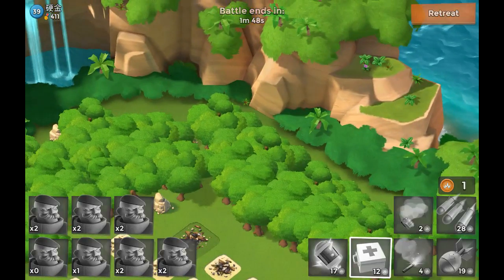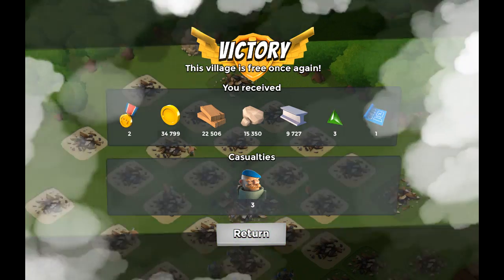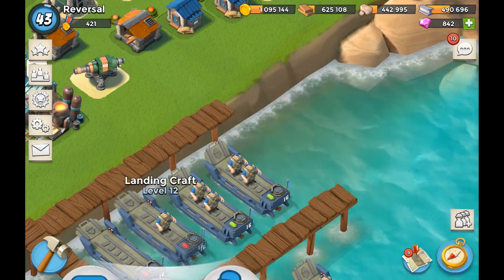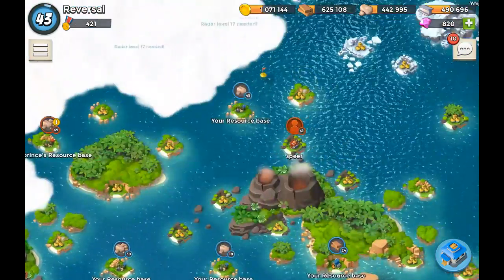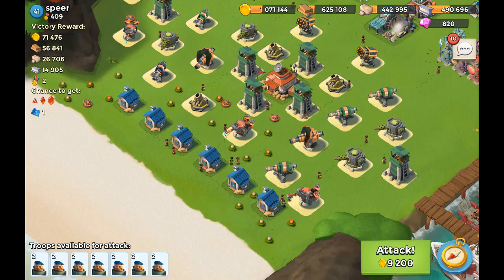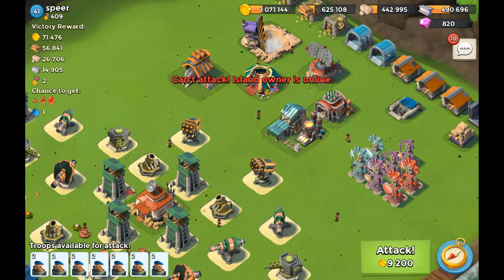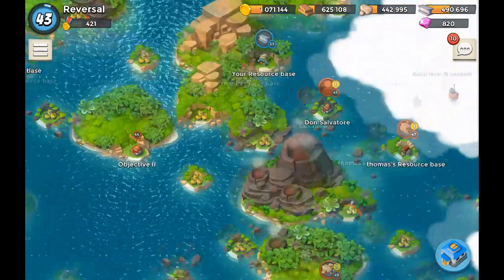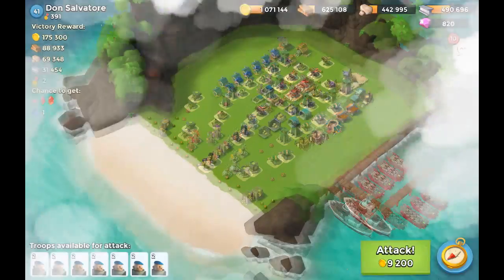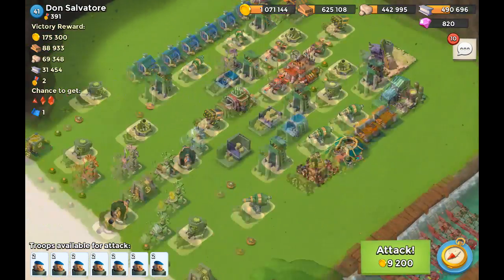Whoa, there were a bunch of buildings in the back! That cannon was still there and I thought I was tripping. Let's do another attack — this was fun! We took out an actual base with just grenadiers, I'm proud. These units are pretty efficient. Level 41 next — all these residences in the front, you think you're secure but you're wrong. Oh, why did you have to be online the moment I was going to attack? Let's go for Don Salvatore — actually, we've seen him in a previous episode. Let's not go for this one.